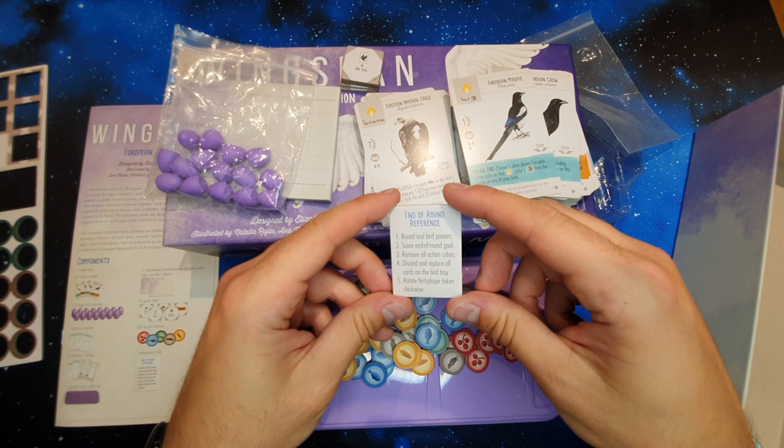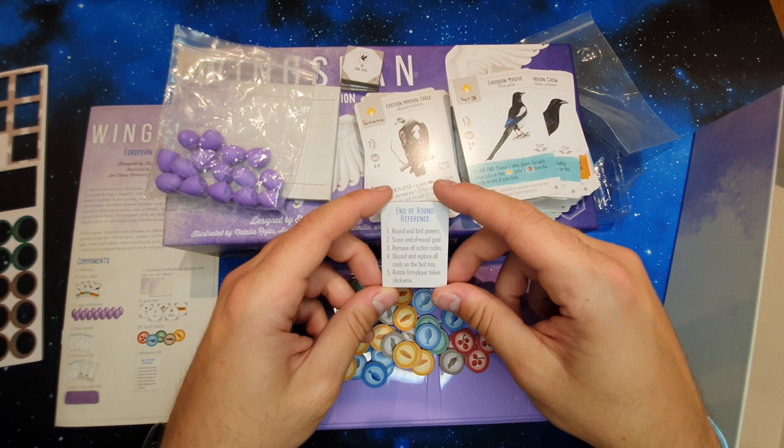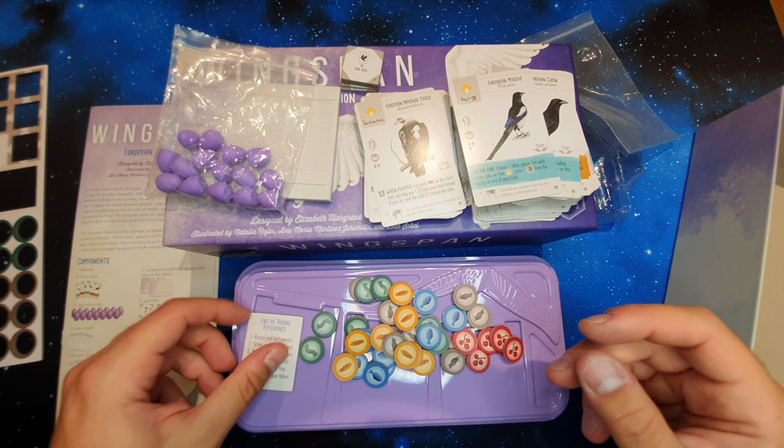That is really, really helpful — the end of round reference. Round and bird powers. End of round goals. Remove all action cubes. Discard and replace all cards on the bird tray. Rotate the first player token clockwise. Very, very useful.